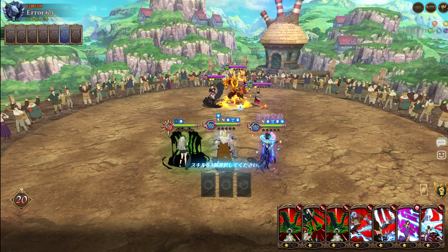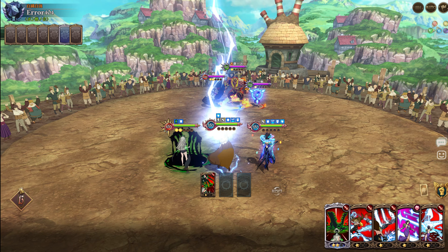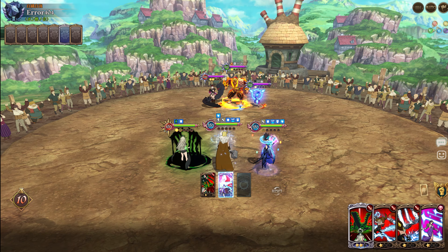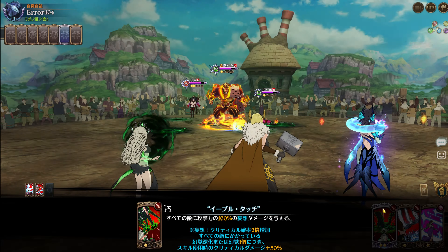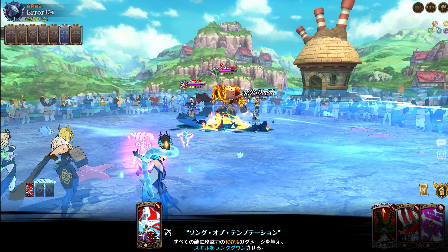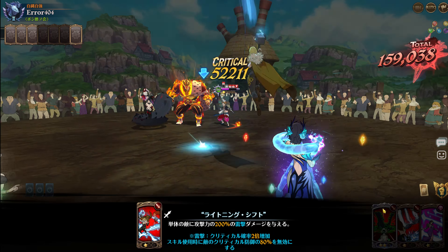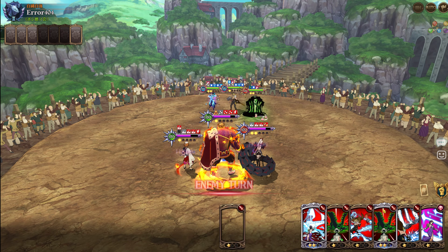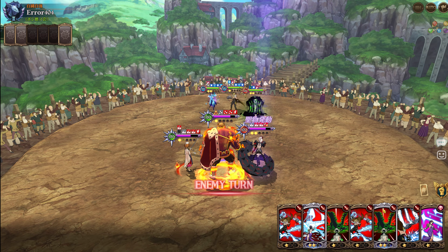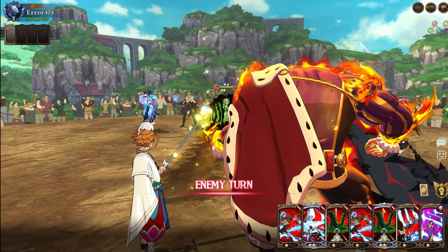We're just going to do our basic setup. These two characters have damage caps so it'd probably be smart to go for Arthur, since Arthur doesn't have a damage cap. I want to use this card first - that was 200k, so I need about 70 more k in terms of damage. You can also accumulate damage from the enemy attacking you, so if they use AOE we get accumulated damage a little bit easier.